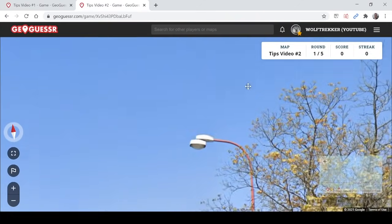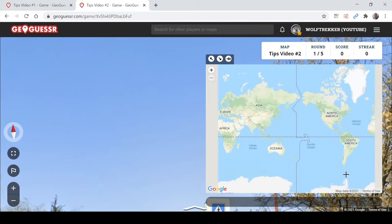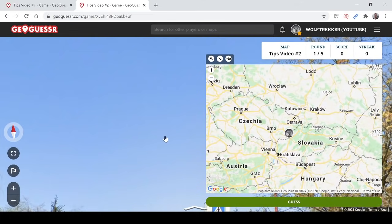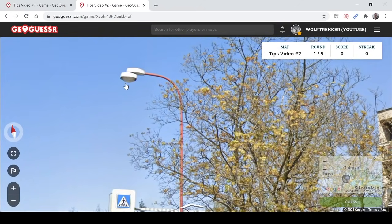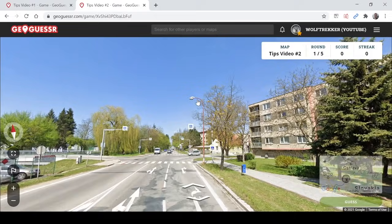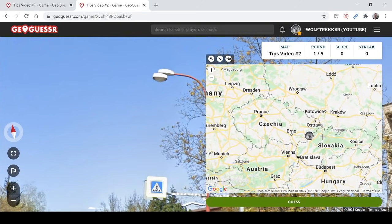The next tip is these kind of street light bulbs. This design with these two circles is very common in the Czech Republic and Slovakia. You see it very frequently in both countries. There may be other similar designs around as well, but if you see this particular design, it's relatively common and not hard to find in both countries. Then you may very well be in either the Czech Republic or Slovakia.